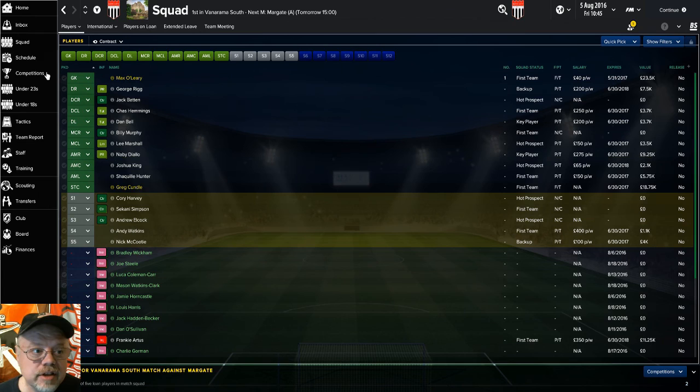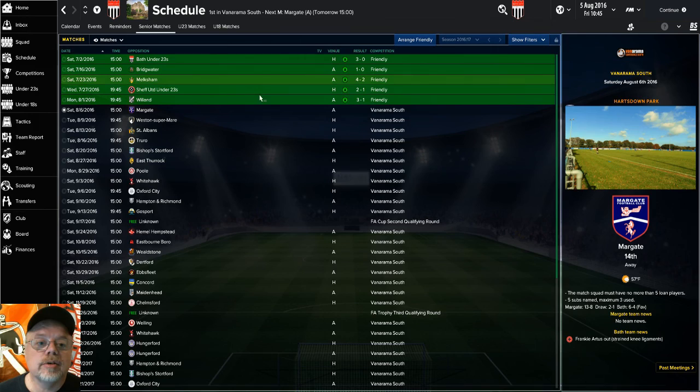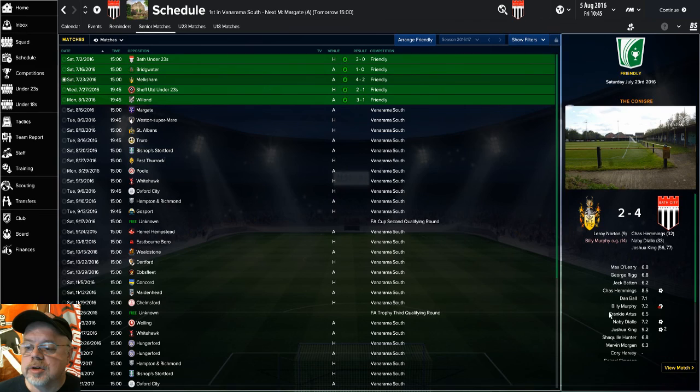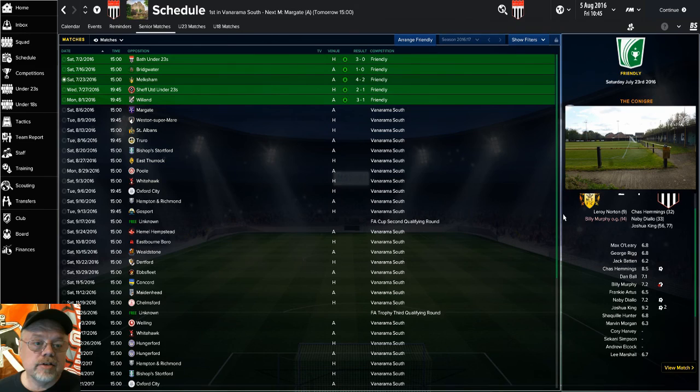Speaking of the friendlies, let's see how we did. We started out against the under-23s so I could evaluate the team — won 3-0, which we should have. We then played Bridgewater, 1-1. Then we played Milksham and won 4-2. That one I was really pleased with — we went down 2-0 pretty quick, one of them a Billy Murphy own goal, then turned around and scored four goals to bring it back.